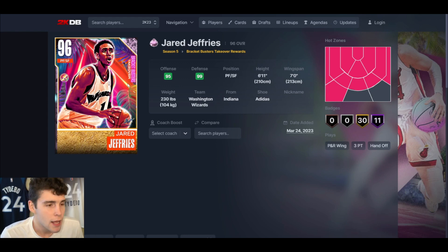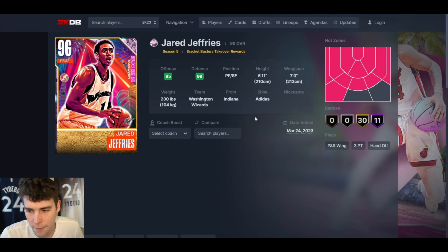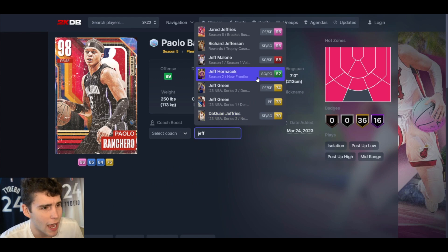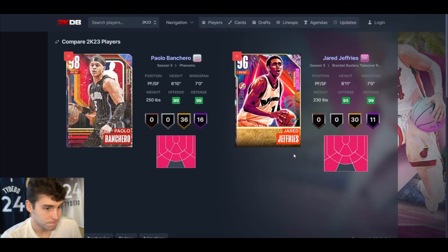I'm not trying to hype these up as the best cards in the game, but if I can run a free takeover reward that's an easy grind, why would I not — especially on a no-money-spent team. If you've got a opal Rudy or Purvis, run those over Jeffries — it's that simple. But Jeffries can hold it down with no-money-spent type cards. He's probably in the 10-to-20 range at power forward, but he's free. Comparing him to Banchero — Banchero is the better option, but I don't think it's by much.